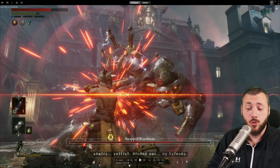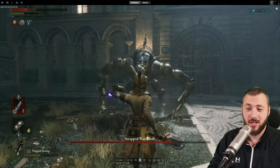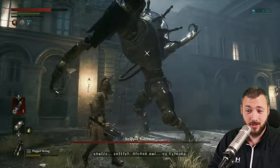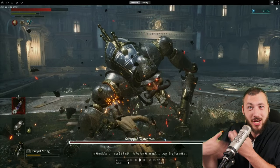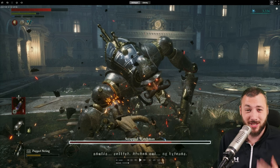How would that look in normal speed? He winds up — and it looks like I'm blocking in the moment the connection is made, but it's simply not. And that's why these overhead attacks are so easy to perfect guard.